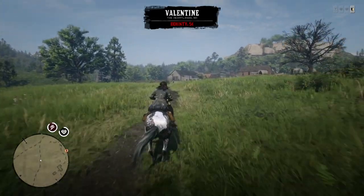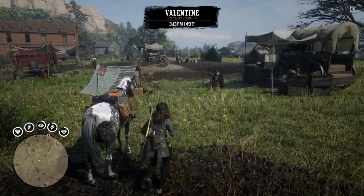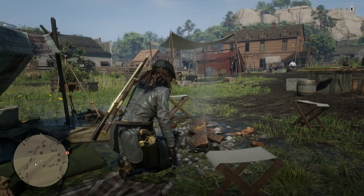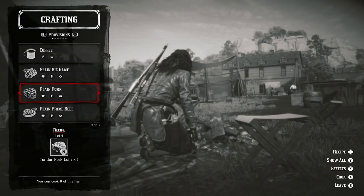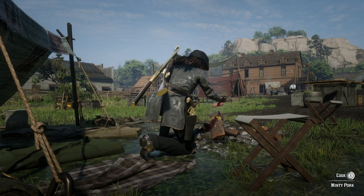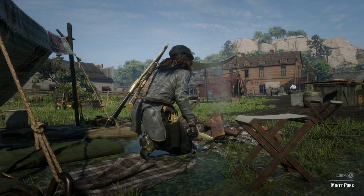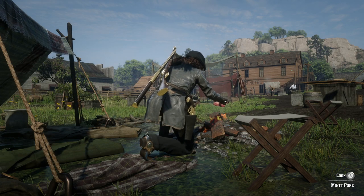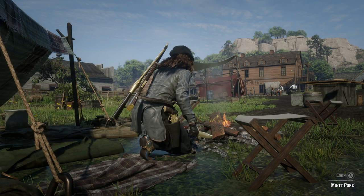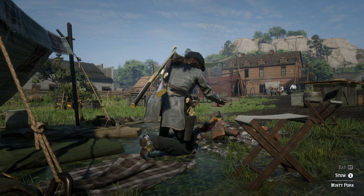Let's go ahead and cook some seasoned pork and make sure we get our objective for the day. We've got a fire right here — one thing I love about Valentine is you've just got fires right here that you can take advantage of if you need to cook, craft, or just rest by the fire. We're gonna have some minty pork, sounds delicious. I think we just have to cook two or three of these. Nope, must have been three. There's two done — let's cook another, and that should be what we needed. There it is, our first daily objective is now complete. Perfect!